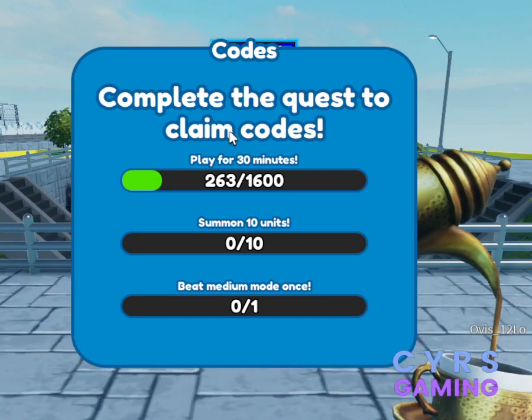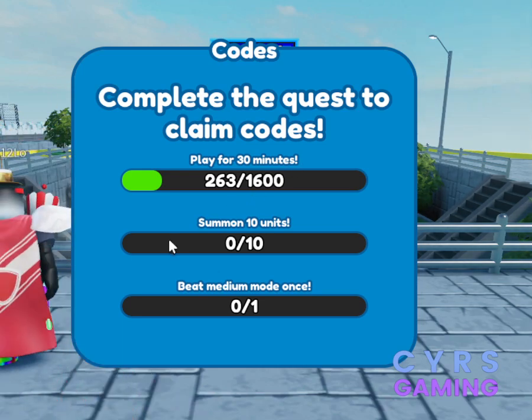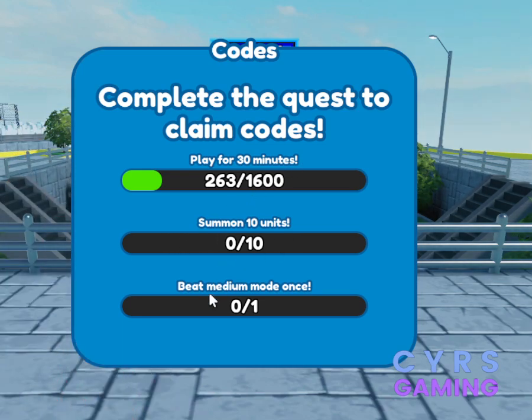Make sure that you complete the quests to claim the codes: play for 30 minutes, summon 10 units, and beat 10 medium mode. Thank you and keep watching our channel.